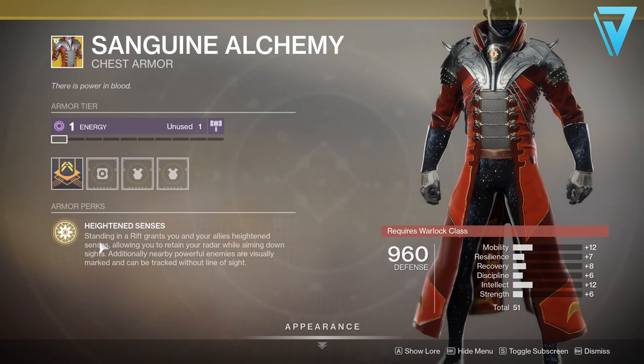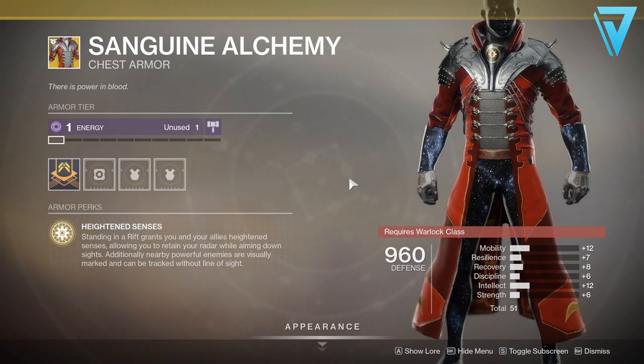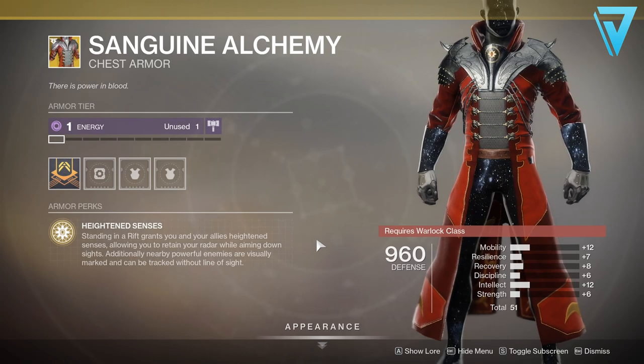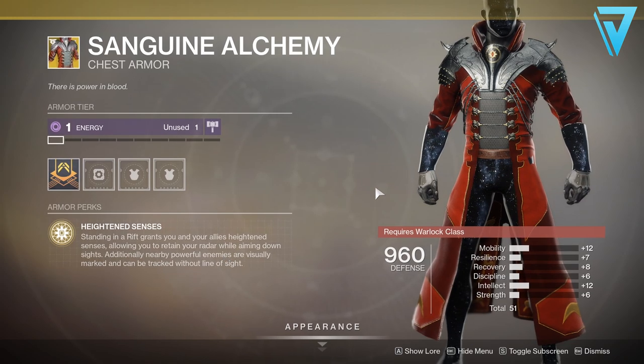Finally for the Warlock, Sanguine Alchemy has Heightened Senses — standing in a rift grants you and your allies heightened senses, allowing you to retain your radar while aiming down sights. Additionally, nearby powerful enemies are visually marked and can be tracked without a line of sight. Basically, this exotic gives you wall hacks in Crucible — guardians are visible through walls while you're standing in a rift. It's void affinity with a 51 stat. Crossbolt was actually using this week with a pretty interesting build in Crucible and it looked incredibly powerful. It's probably banned in a lot of tournaments because of the wall hack mechanic, but it creates a different playstyle altogether. If you don't have it, it's always worth picking up.